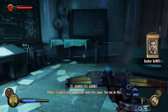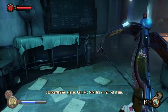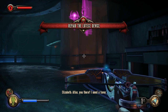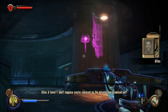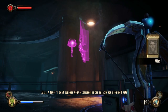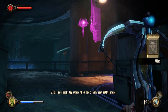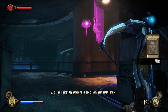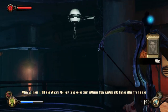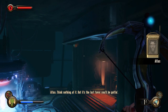Elizabeth, you saw yourself make this repair — you can do this. Whatever you say. Guess we better find our way out of here. So the downside is... Atlas, you there? I need a favor. A favor? I don't suppose you've conjured up the miracle you promised yet? I'm working on it. I'm gonna need some Old Man Winter. You might try where they hawk them new bathyspheres — Old Man Winter is the only thing that keeps their batteries from bursting into flames after five minutes. Thanks. Think nothing of it. But it's the last favor you'll be getting.